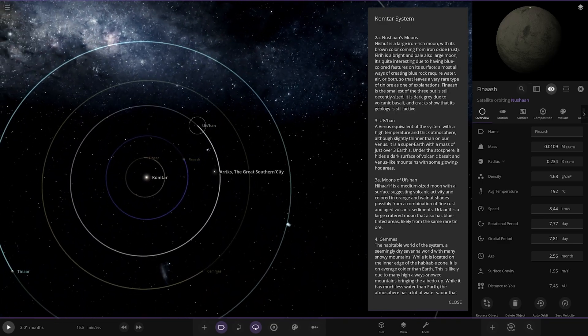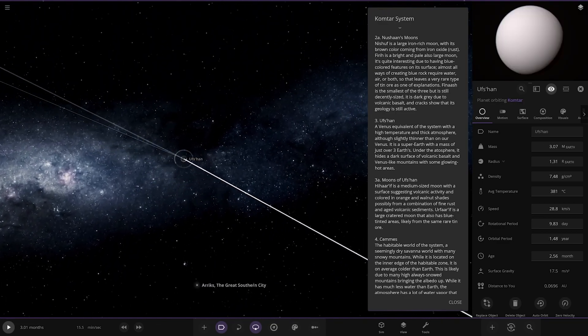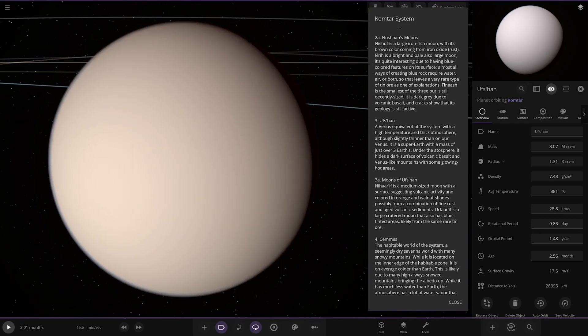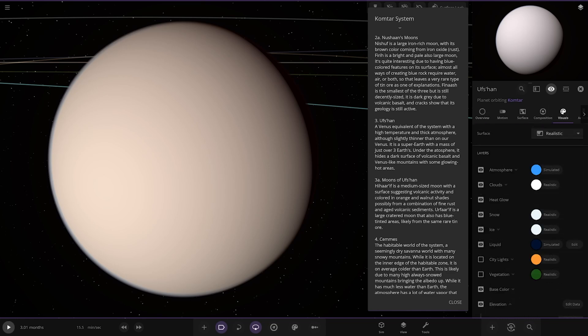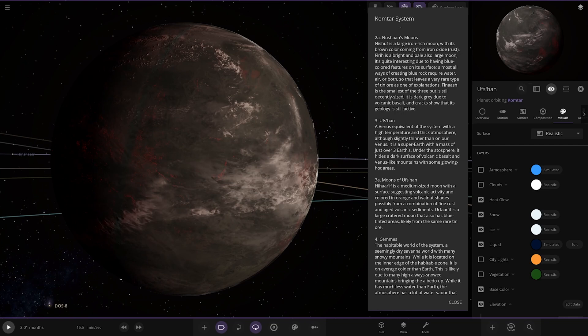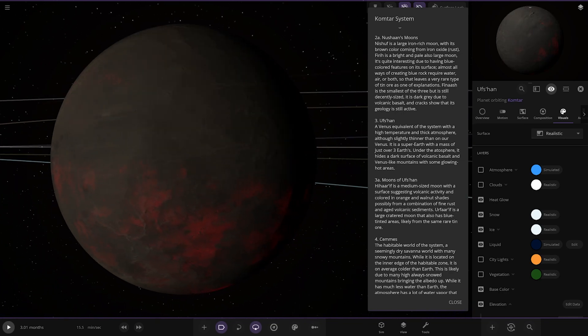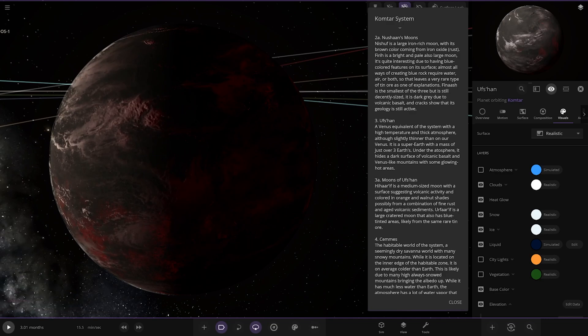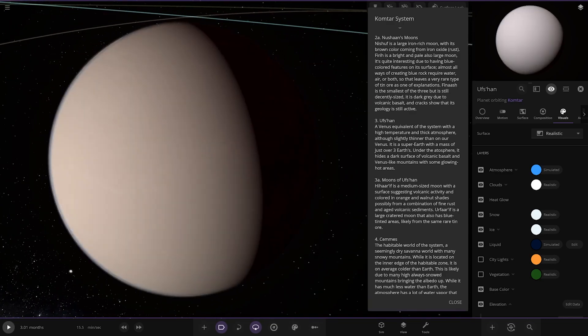Next up we've got Earthshan - a Venus equivalent of the system, with high temperature and thick atmosphere, although slightly thinner than our Venus. It's a super-Earth with a mass of just under three Earths. Under the atmosphere it hides a dark surface of volcanic basalt and Venus-like mountains, with some glowing hot areas. Very nicely designed - I quite like that. Looks quite cool with the glowing behind the clouds.